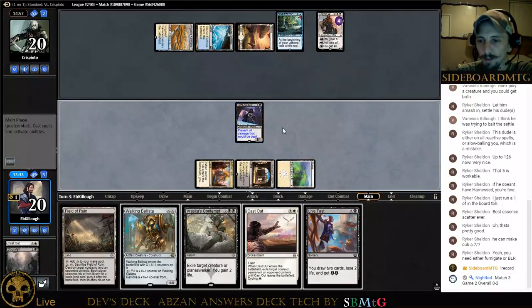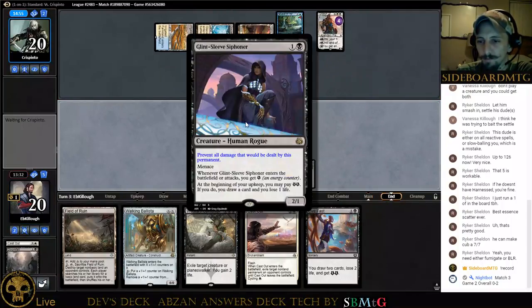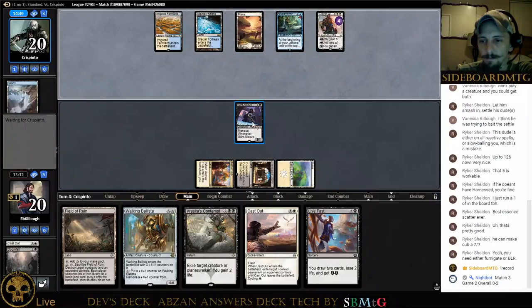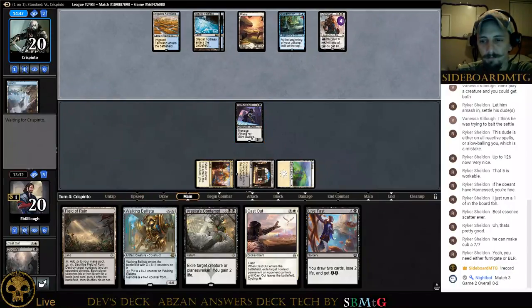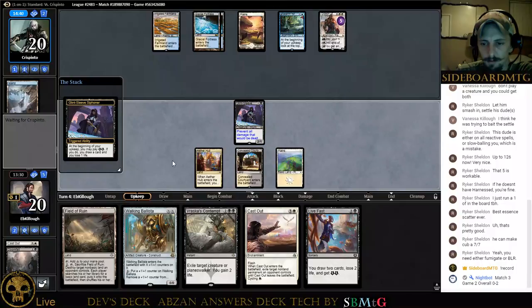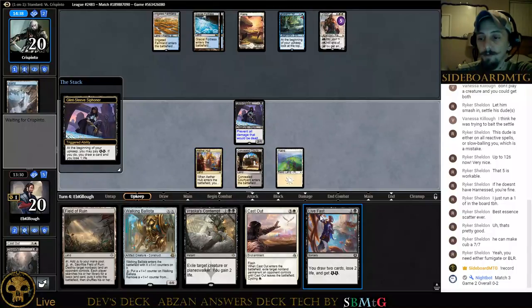Alright, can't play with that yet. We'll go ahead and swing — doesn't matter who we're swinging at. I didn't even think about the interaction there. Even if Gideon has the stop, you still want to swing to get the additional energy. He's just not throwing things in his graveyard with Search for Azcanta — which is interesting, I guess.